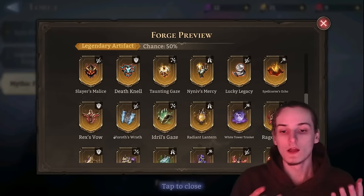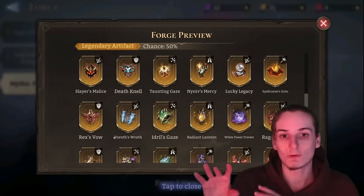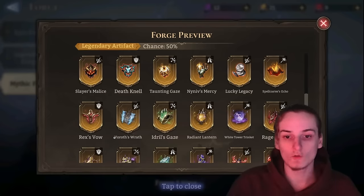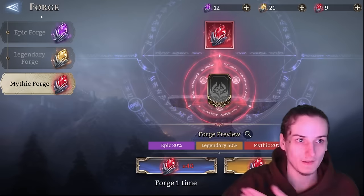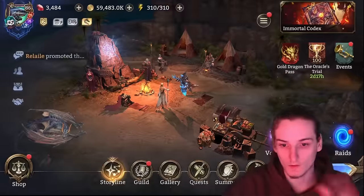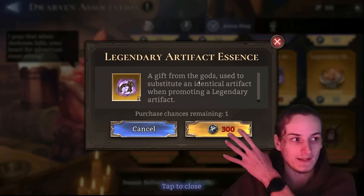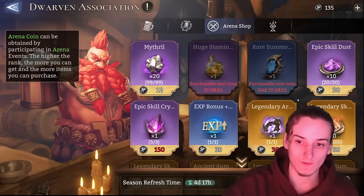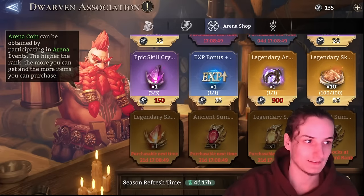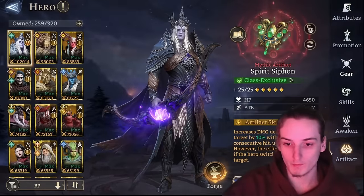A quick tip: for any legendary artifact I mention bringing to 25, you don't just have to farm it — you can also buy copies weekly from the arena shop. Legendary Artifact Ascend replaces any legendary artifact you want and costs 300 coins. Obviously only buy it when you have coins to spare, since summons and skill crystals are still more valuable.